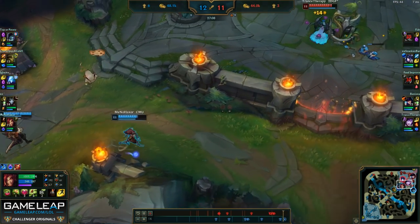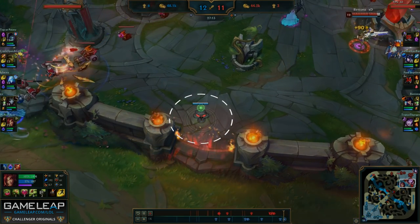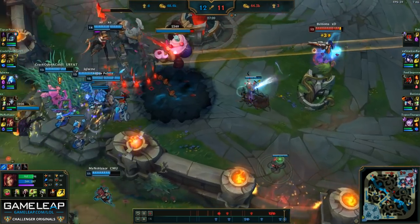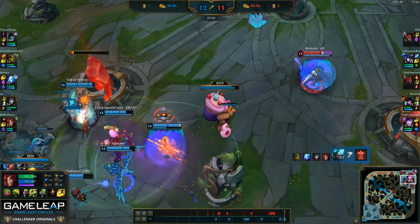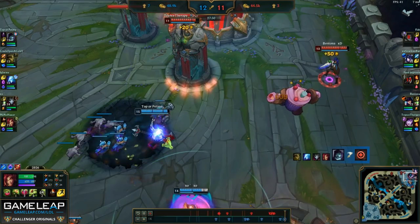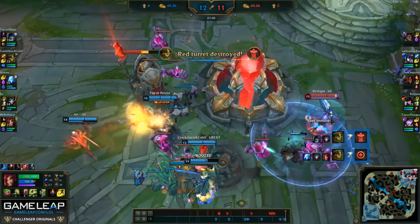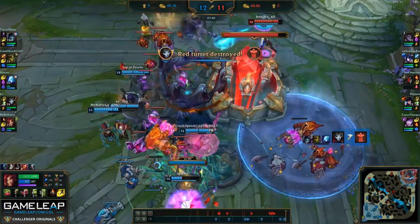I aggress really far forward and make sure to place a ward over the wall to not only see the siege mid but also give vision if they choose to rotate bot. Yorick teleports mid and now we're going to do one final push mid — he was able to kill Silas bot and now it's a 5v3. With the numbers advantage and with Yorick, we're able to tank this turret reasonably well and secure the win by taking the turrets quickly and taking the nexus. Even though they had the Baron buff, we were still able to find the picks as needed and secure the victory for our team.